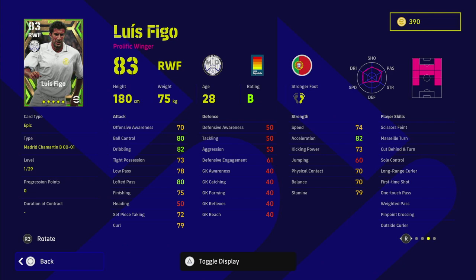He's got some nice dribbling stats, but he's also got first time shot, long range curler, one touch pass, way to pass, pinpoint crossing, and early crosser — so he's kind of a perfect winger that can cut in, shoot, pass, dribble, do everything. But with the way v2.4 is right now, I feel like you need to pick either one or the other in wide positions.